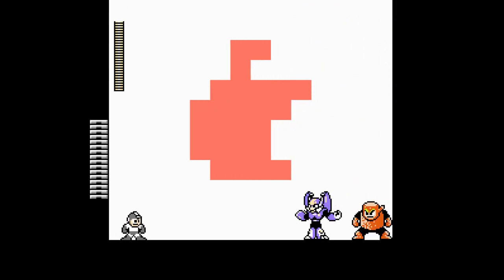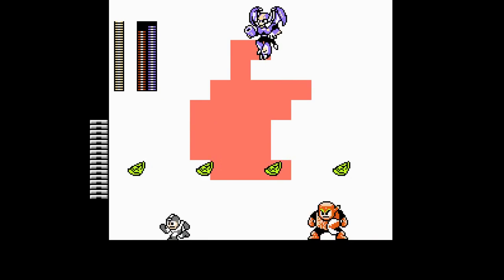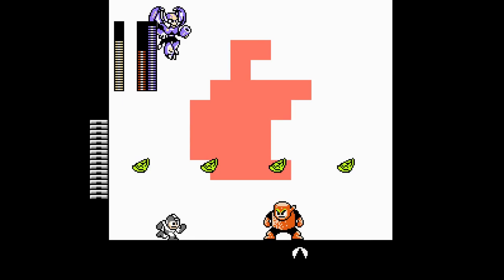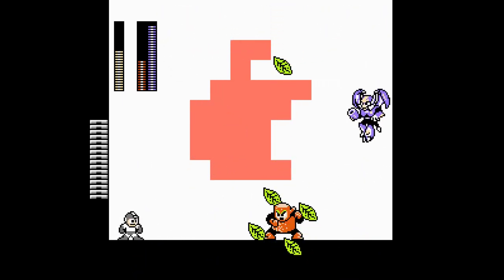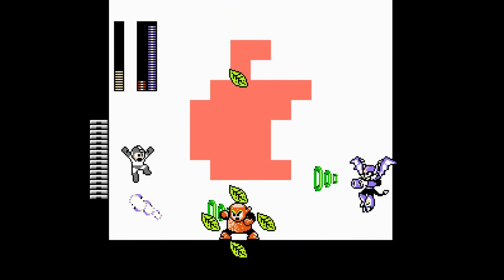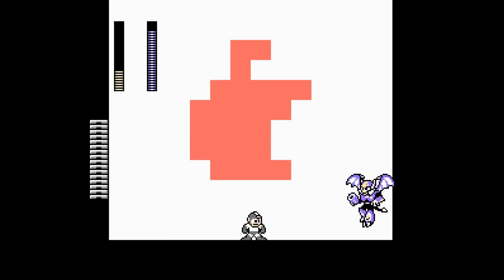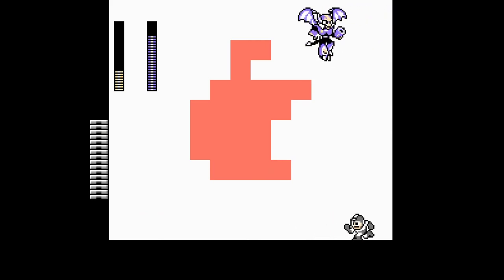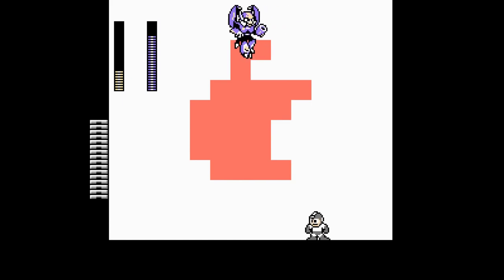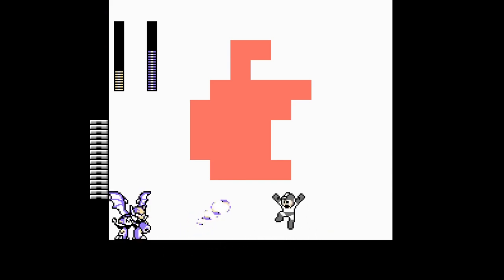And here we have the boss — the bad apples, if you will. I know Yoku blocks aren't my strong side — as if you couldn't tell. Oh my goodness. Yeah, I might die here. Whoa, how the hell did I actually manage to dodge that? You gotta give me some props there. But yeah, I did not die here on my blind playthrough either. Now I'm pretty confident I won't die — now that it's just Shadow Man here.